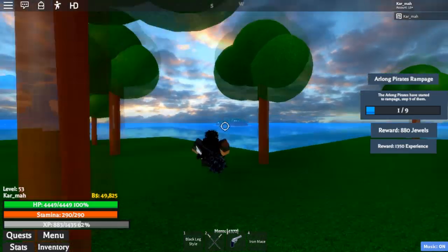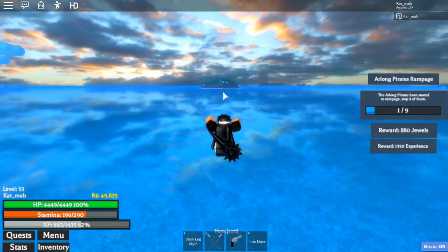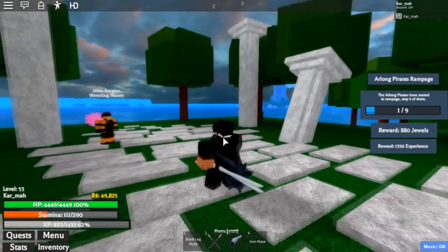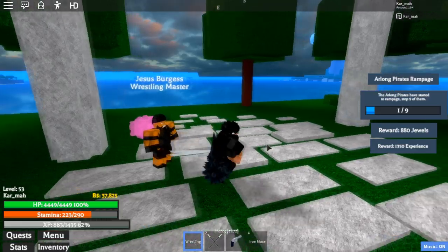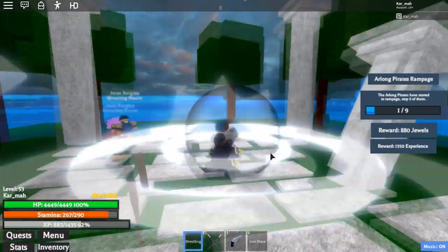Wrestling Island from here is just southwest. On that little island right there, and I think it costs like $12,000. There's just a bat NPC here — whatever. 'I can teach you wrestling for about $12,000.' Sure, let's go — we got wrestling!